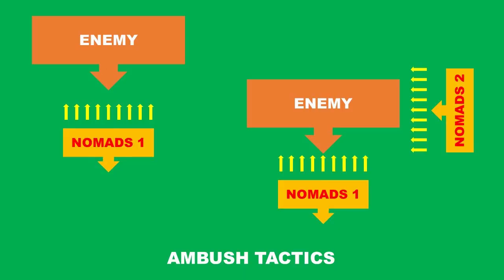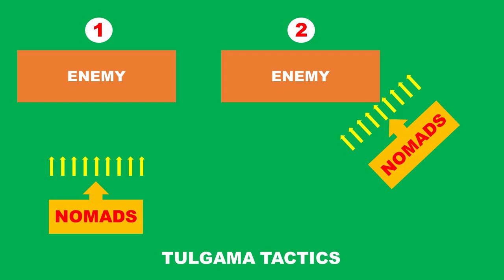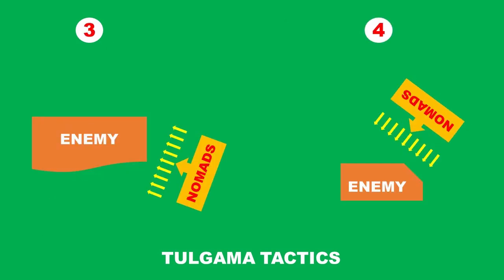Another tactic would be the ambush: one party would attack the enemy and then make a false retreat. The enemy would give chase, and the retreating party would lead them into an ambush where the second part would attack from the rear or from the side and inflict heavy damage. Another one is Tulgama, where they would try to go around the enemy flanks, usually on the right, showering arrows to their left side, destroying the order, and maybe then switch to lances or sabers for melee before retreating.